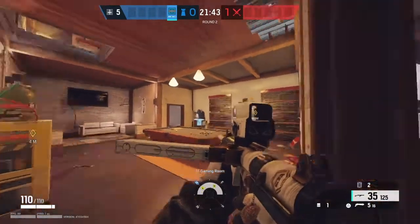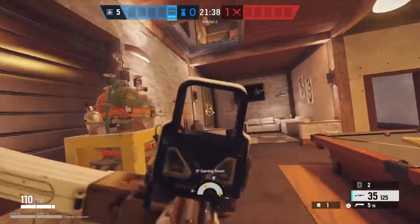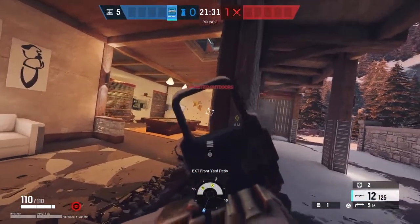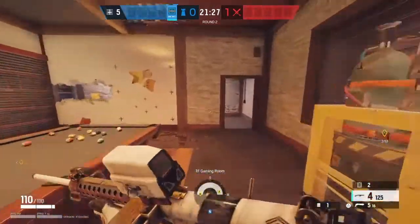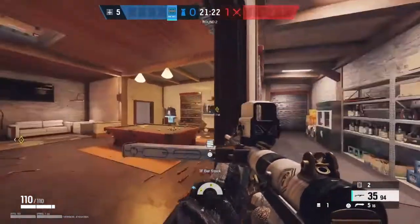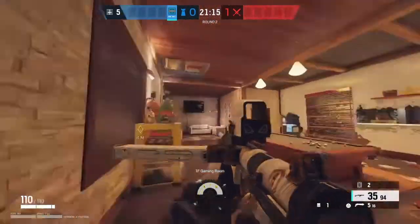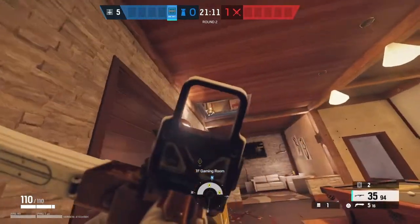It might seem like, why would you play here? The reason is this window right here — if there's any attacker at this window, they actually can't move beyond that beam. As long as you know that, you can have control over a lot of the other parts of a push, and you become — even with a bad gun like Frost's 9mm — really effective in pinches, refrags, and all that good stuff without having to take one-on-one gunfights.